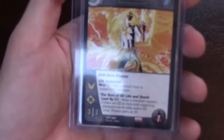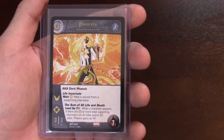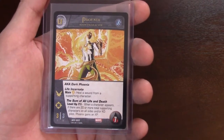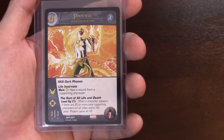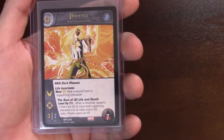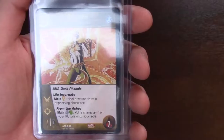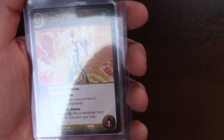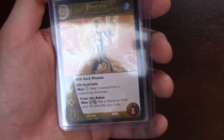This is the good version of Phoenix. During your main phase, yellow energy: heal a wound from a supporting character — the opposite of the dark one. She's ranged and flying as well. Her leveling condition, Sum of Life and Death, triggers only once: when a character appears, if there are 20 or more total supporting characters on all sides and/or in the KO piles, she gains an XP. There's a Goblin Queen in this set that gets token supporting characters out, quick way to build that up. When she levels she becomes a 7-7 flying and ranged. Her ability From the Ashes: telekinesis and a fist — put a character from your KO pile onto your side.